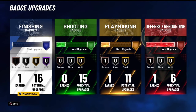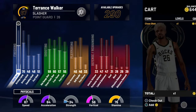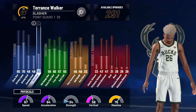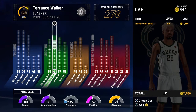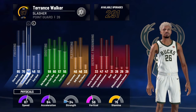Anyways, this is my point guard that I built. Looking at his badges: I get 16 finishing badges, 15 shooting badges, 11 playmaking, and 6 defensive — almost got another defensive badge. Looking at my ratings: 91 close shot, 91 layup, 84 driving dunks, so I'm pretty sure I can get contact dunks on this guy. About 75 mid-range, 77 three, and decent defensive ratings — 81 steal.